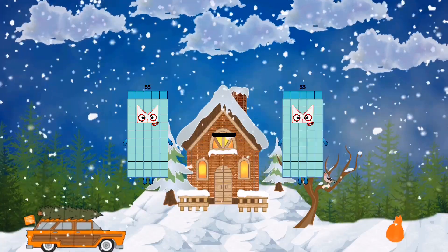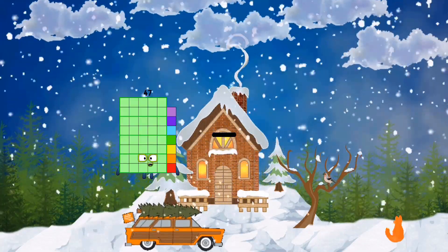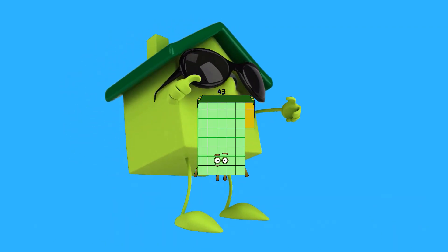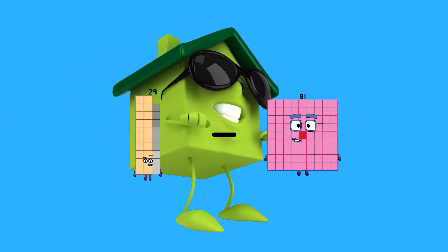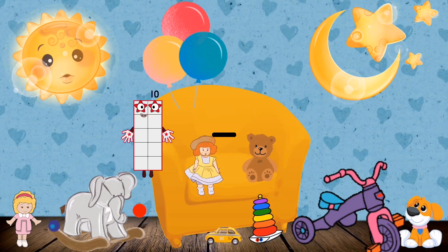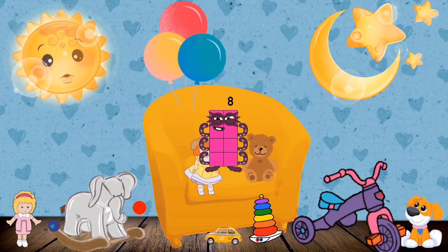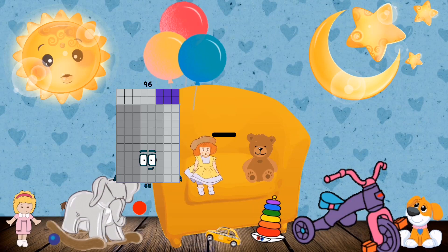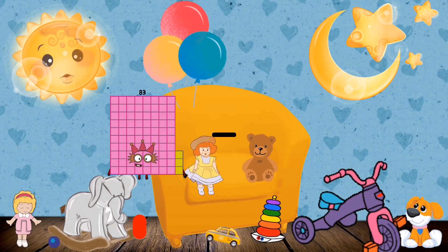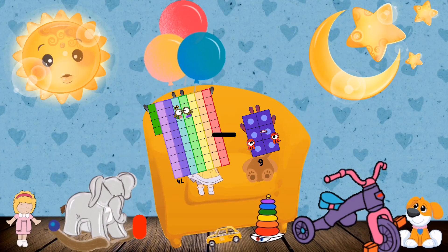55 minus 4 equals 51. 47 minus 4 equals 43. 29 minus 30 equals 214. 13 minus 5 equals 8. 96 minus 12 equals 84.